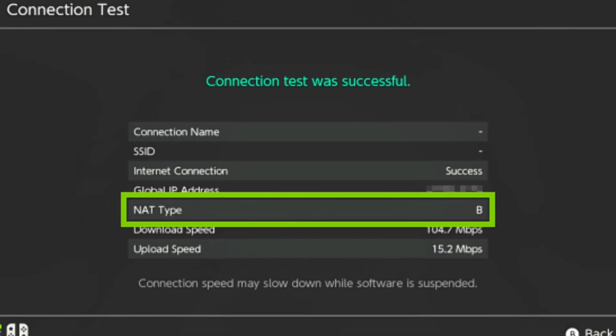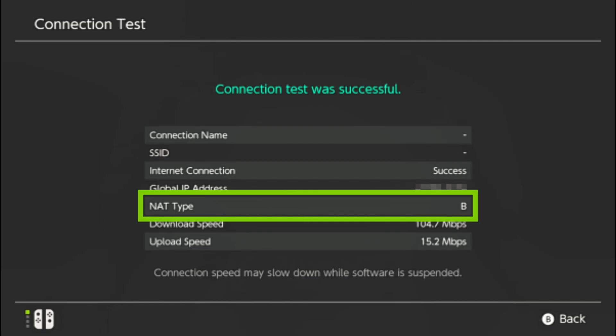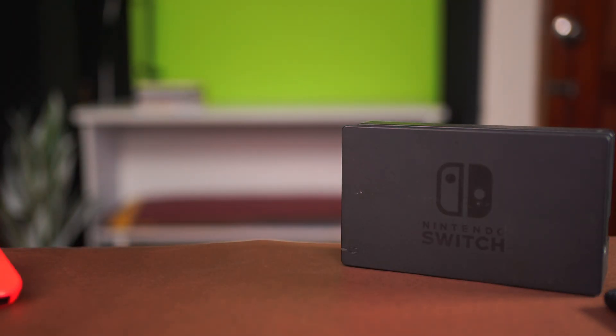In this video I'm going to help you fix it if you're getting a strict NAT type on your Nintendo Switch while using the mobile hotspot. It usually means your carrier's network is blocking certain ports or using a shared IP system. This can cause online multiplayer issues, so here's how you can fix it for a better NAT type.